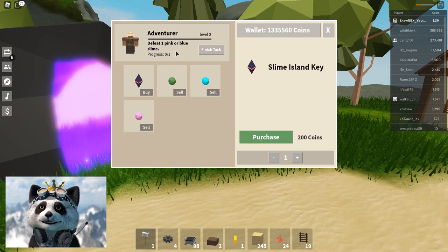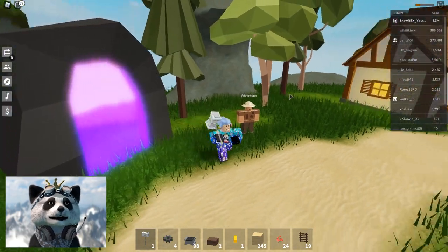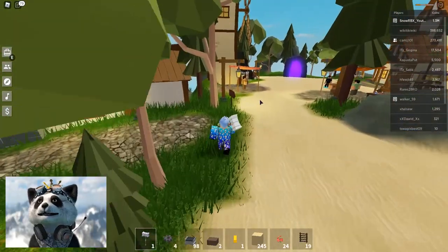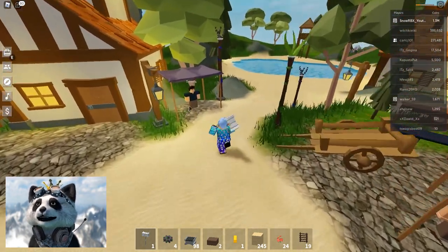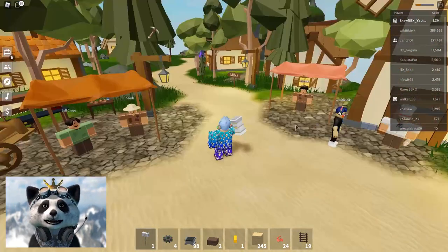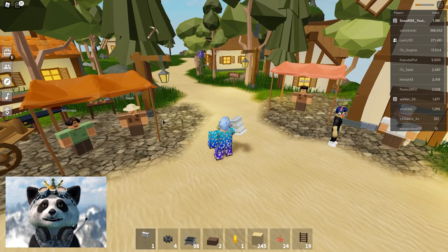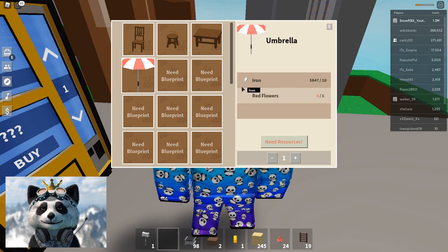The merchant quests seem to be randomly selected — I did two similar quests just to level up to level two, and the first quest was to defeat another pink or blue slime. I'm not sure how many levels there are. Only four of these merchants have quests, so I'll probably create a separate video covering all the furniture you can unlock.